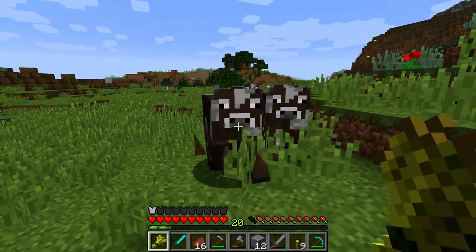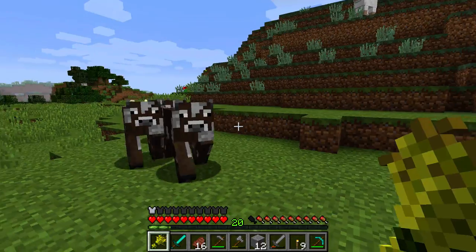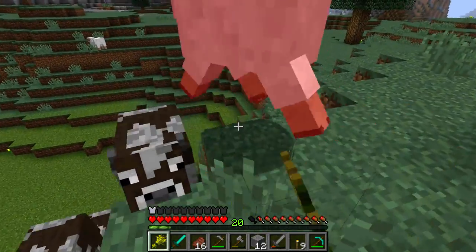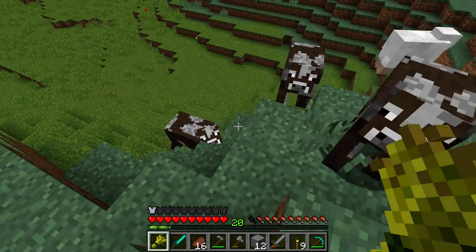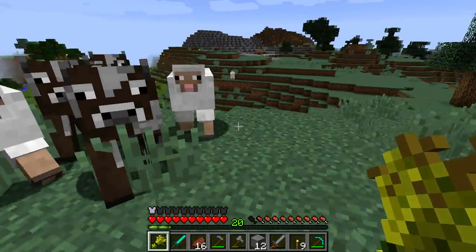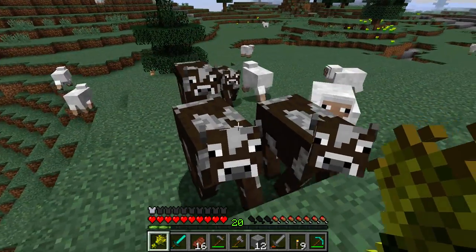Now I've got to figure out how to get back to my house safely. I know where it is — it's in this direction. I don't know how to get there safely. Get out of here — it's not for you. Come on, guys. You need to get out of here — it's not for you guys.